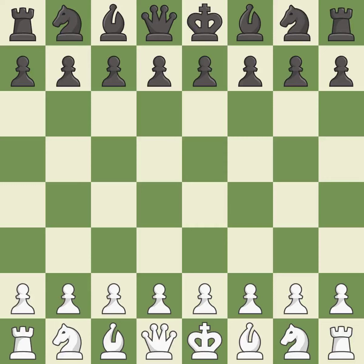King's Indian Defense, Petrosian Variation, Stein Defense. 8.Bg5 h6 9.Bh4 Na6 10.Nd2 Qe8 11.00 Bd7. Balanced — neither player ever had an advantage.